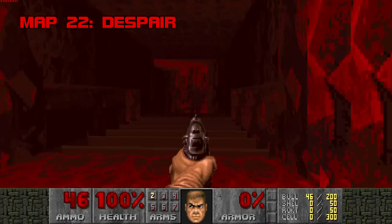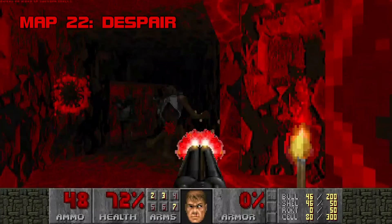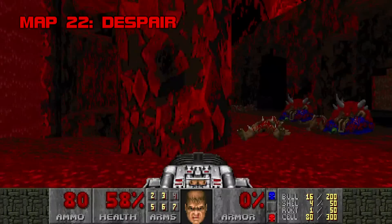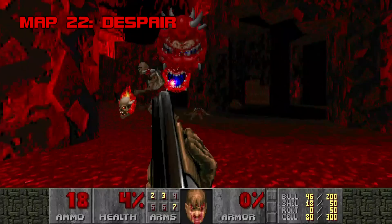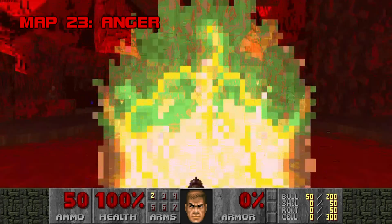Map 22: Despair. Aptly titled and sporting a fitting MIDI from TNT Evolution, Despair will do its damnedest to break your spirit. You'll get a super shotgun and Berserk early on, but not a lot of real estate to tango with the demonic ensemble that awaits. Finding the BFG behind a bloodfall will greatly alleviate the stress caused by this map's archviles and Cyberdemon. Ammo is not plentiful, so don't be afraid to use Berserk, and save a BFG shot for the last room. Despair gives you that nice tingly feeling that things are about to get a lot tougher. Grade B, Difficulty B.